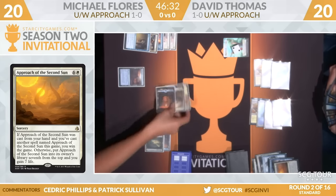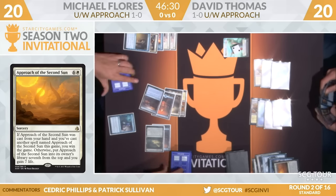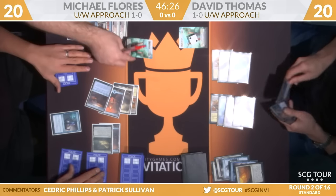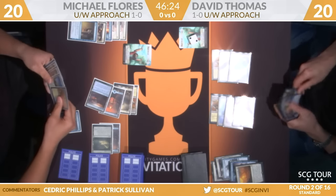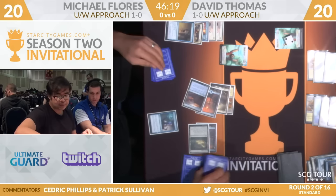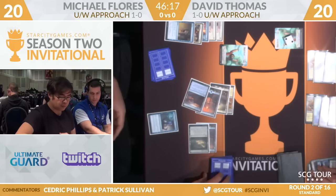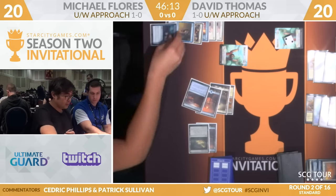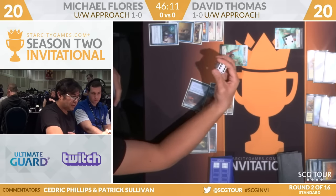Flores tagged the Approach with a Censor. Yes, he did. And now Flores is going to play Glimmer of Genius of his own — he'll scry two, get some energy as well. You're feeling as though resolving Approaches is going to be tough. Not impossible. But also keep in mind that Flores, with those Rivulets, also has a lot of agency over whether or not Thomas draws the Approach — because he can also mill it out if it's about to be drawn.